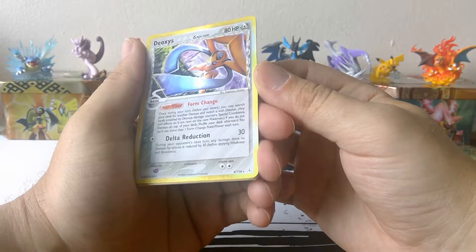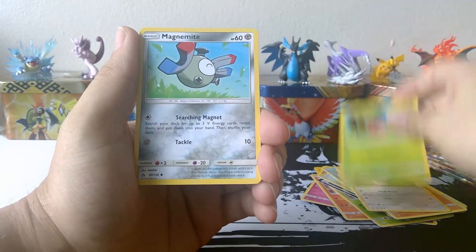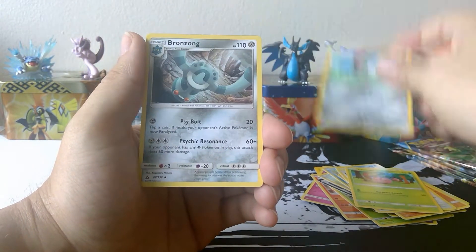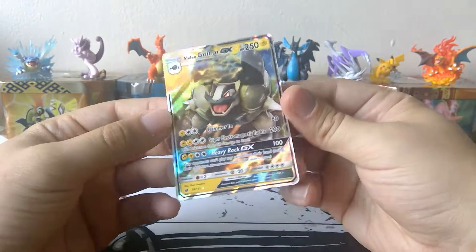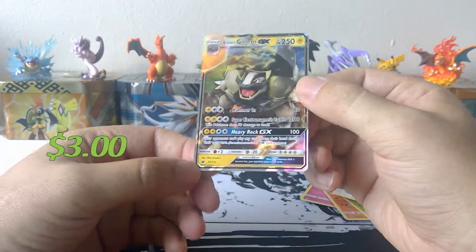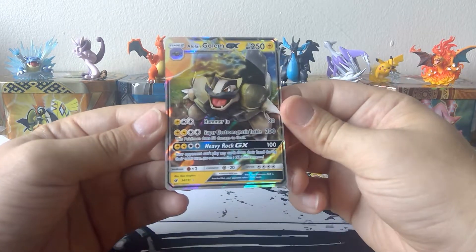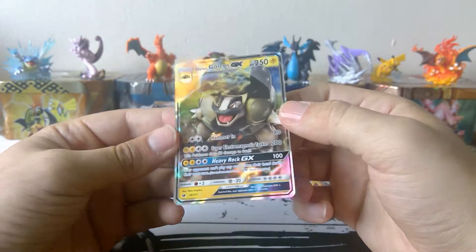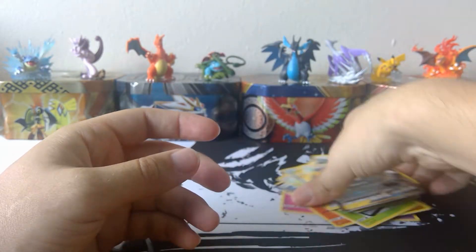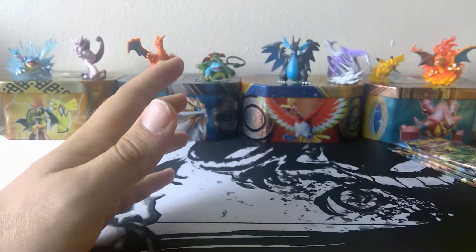Some more new cards here. Usually the last card in the set is an ultra rare, like a GX or EX or something like that, and this month is no different. Alolan Golem GX from Sun and Moon Guardians Rising, maybe? I'm so terrible with the set symbols, it's unbelievable. That's a nice looking card though — the Electric Golem. So we got some older cards in there, an older holo, the Deoxys — really cool — and then a good mix of old and new cards here.